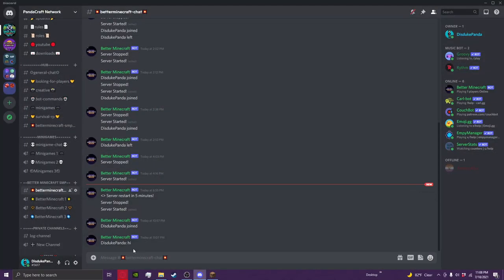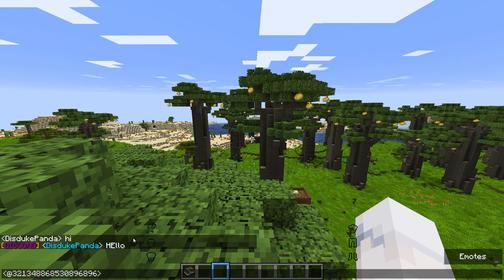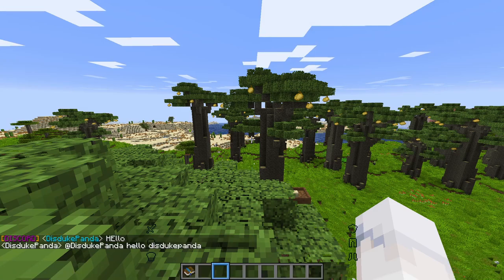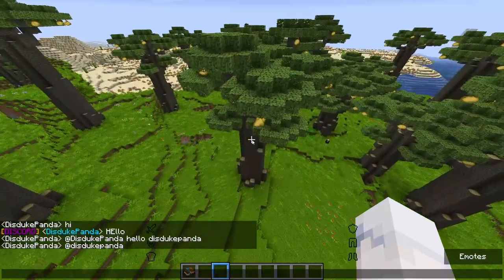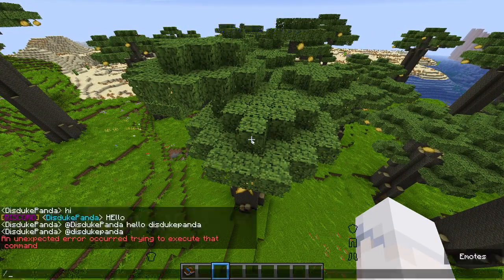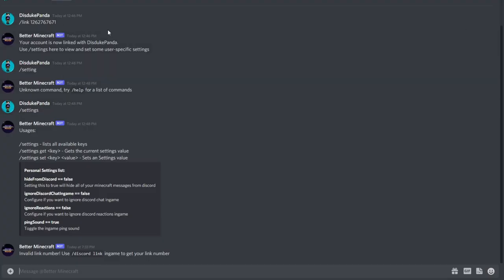We also have Discord integration, which is really cool. You can type in-game chat and it shows up in the Discord server, and vice versa. To link your account, type '/discord link' in-game — you'll get a one-time link to copy into Discord. Once linked your Minecraft account is connected to your Discord account.